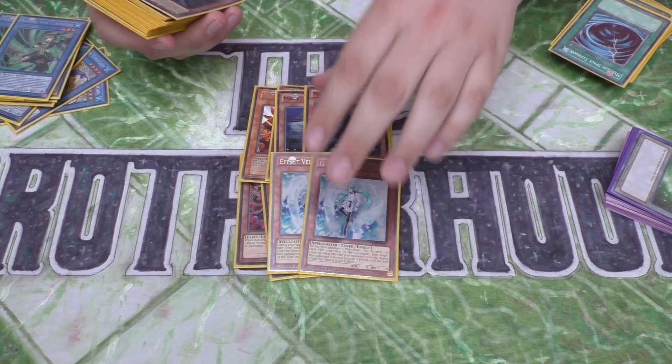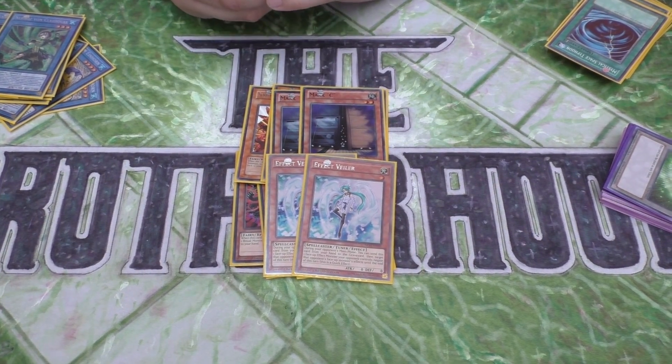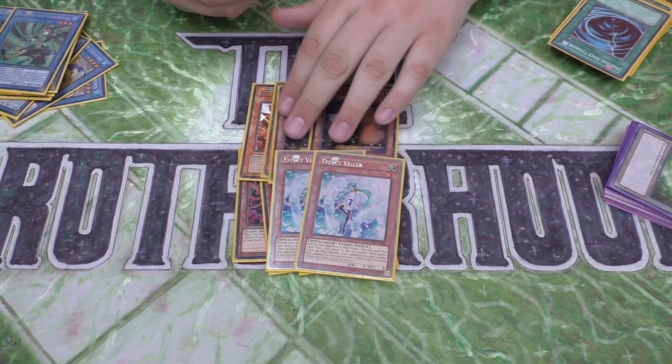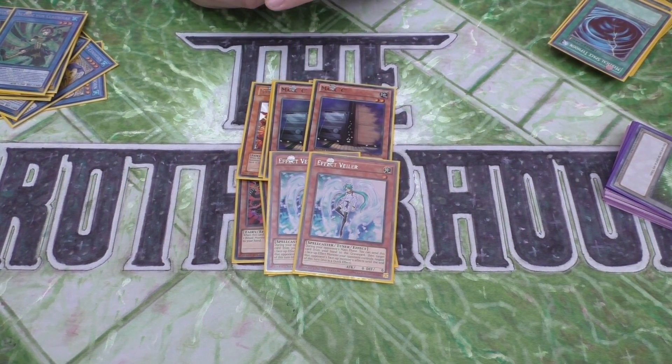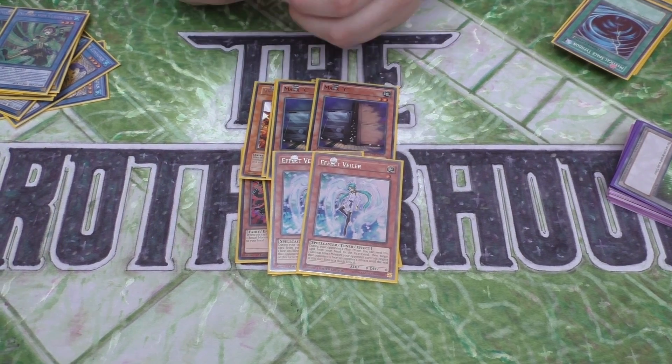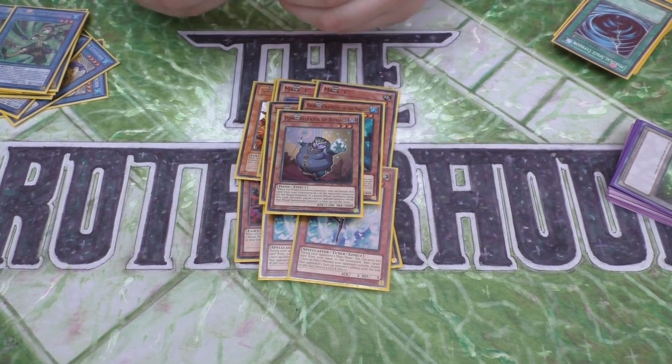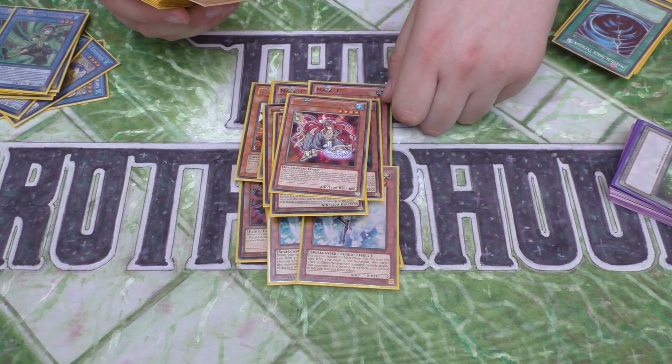2 Maxi and 2 Veilers — Platinum Veilers, the best Veilers. I didn't really want to run 3 of either of these because they both have their own applications and are good in certain situations. 2 of Shrip — standard. 1 Dijin — standard. 1 Dance Princess.